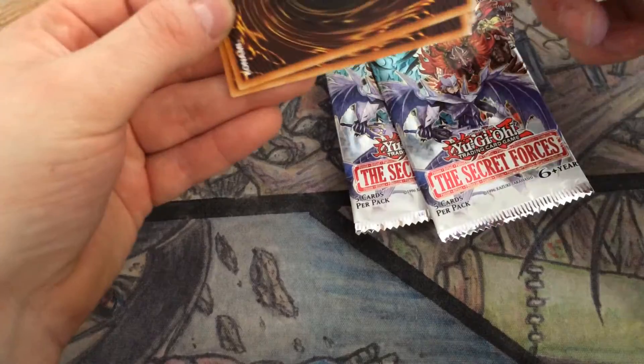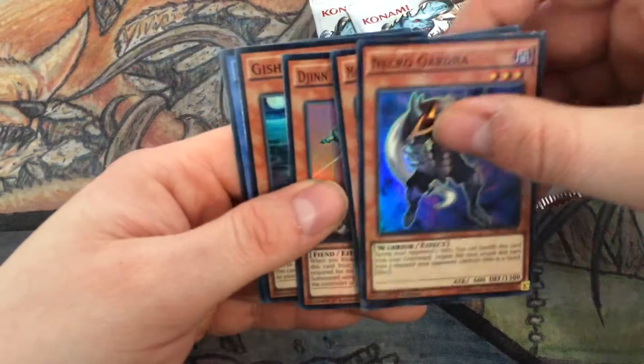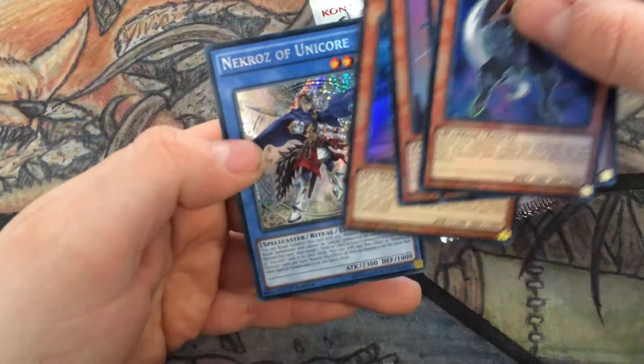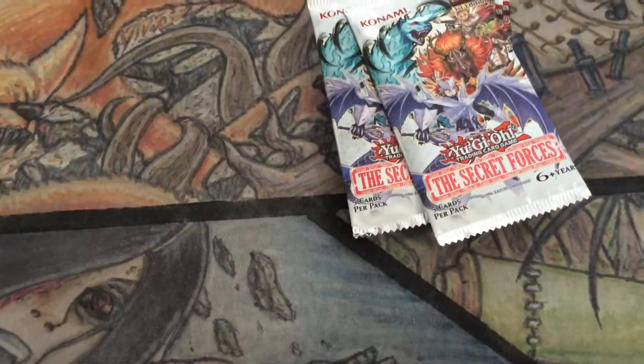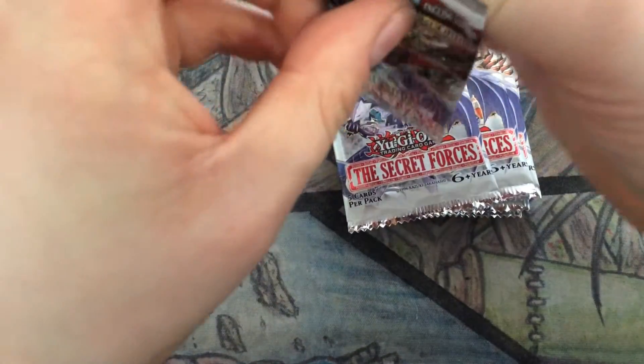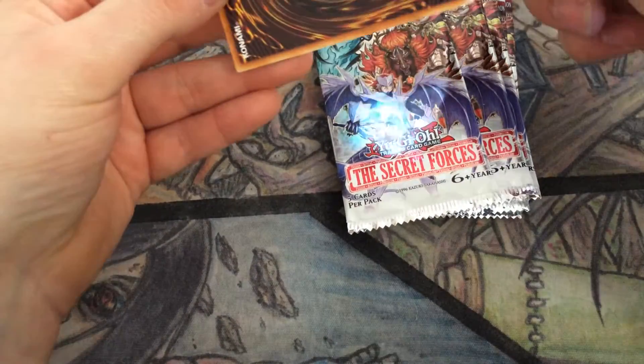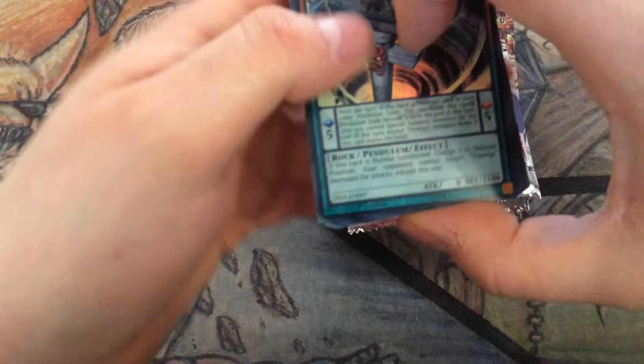Oh hey — Necro Gardener, Manju, Preside, Shadow, Unicorn. Okay so that's the playset of Unicorn. So we have completed one small part of the Nekroz deck — the cheapest bit.